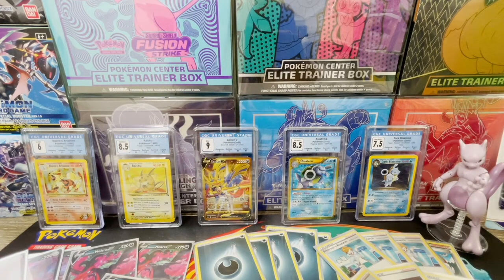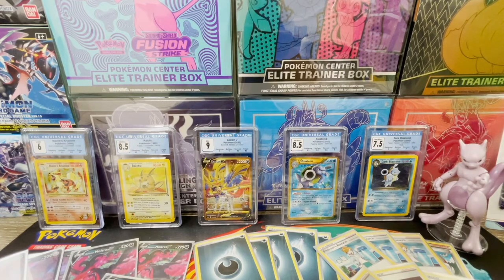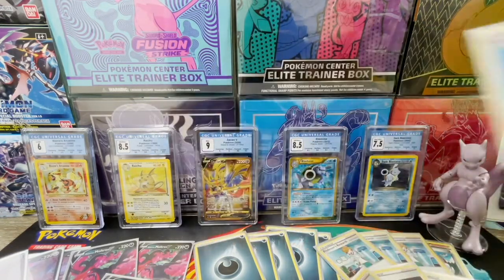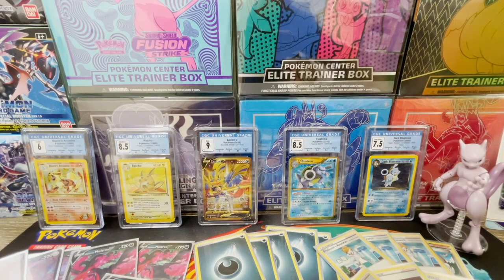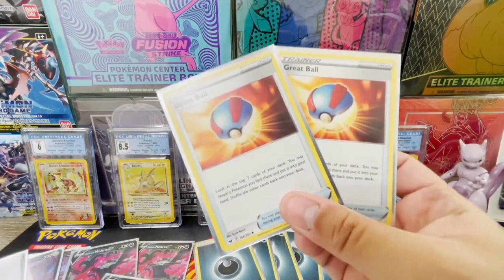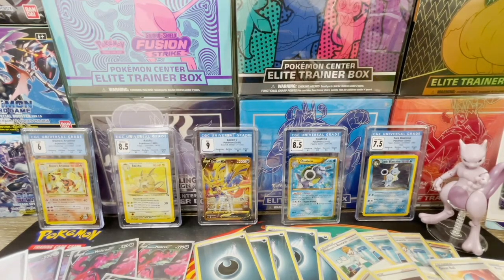Now into regular trainer cards. Quick Ball: discard a card from your hand and search for a basic Pokémon from your deck — it's great to have three or four to get your Coffings, Eternatus, Moltres, and Crobats. If you have Pokémon that evolve, you also want Evolution Incense — two to four of them — so you can search your deck for those evolutions. Additionally, Great Ball lets you search the top seven cards of your deck and add any Pokémon you find, both basic and evolution, right to your bench.